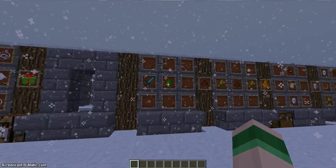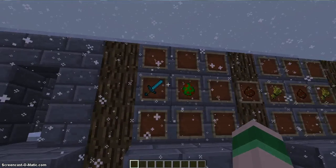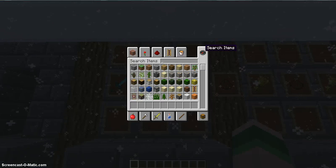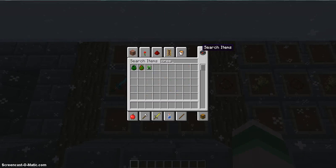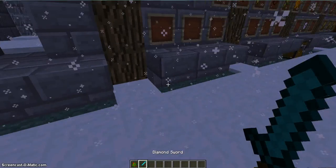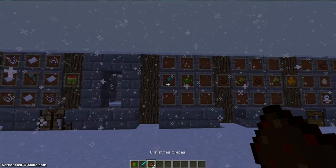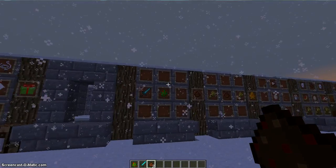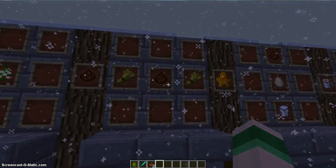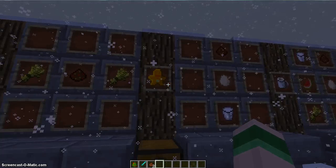Now we're going into the food portion. What you need is any type of sword — you have to kill the Creeper Claws to get spices. Let's get a sword and kill some Creeper Claws — they give us spices, and these will be used in almost every food thing. To make Gingerbread Man, you get two wheat and a spice, and then it makes your Gingerbread Man.